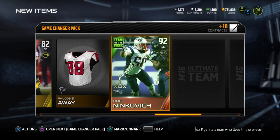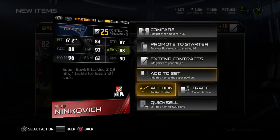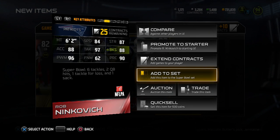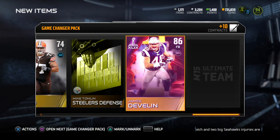92 Rodney Govich — we are already off to a nice start. Team of the Week. I don't even know what he's going for, to be honest. This is actually a nice card: 96 power moves, 97 tackling, 84 speed, 88 acceleration, so he can rush the pass well. He goes in that set — he might be going for a pretty penny. That's a nice pull.